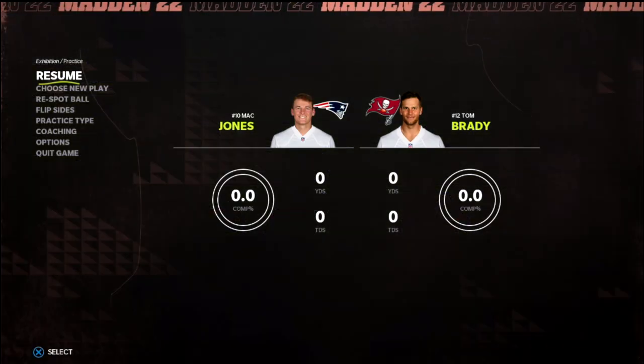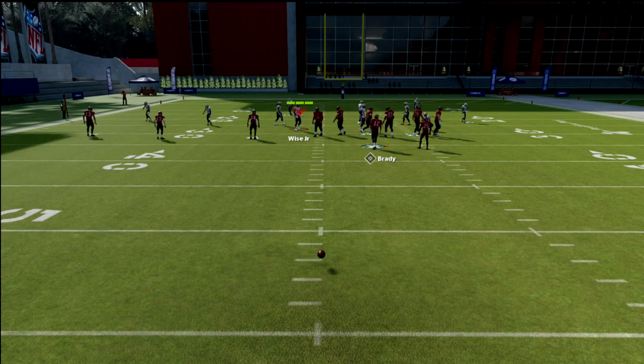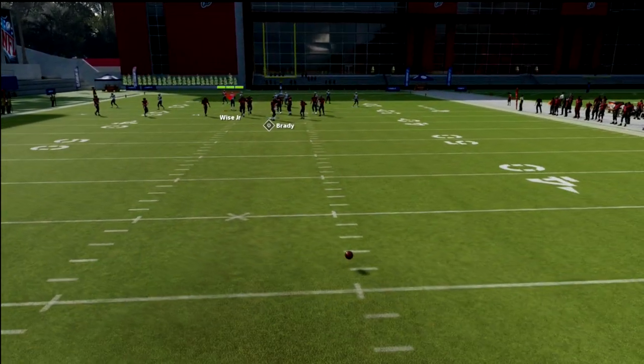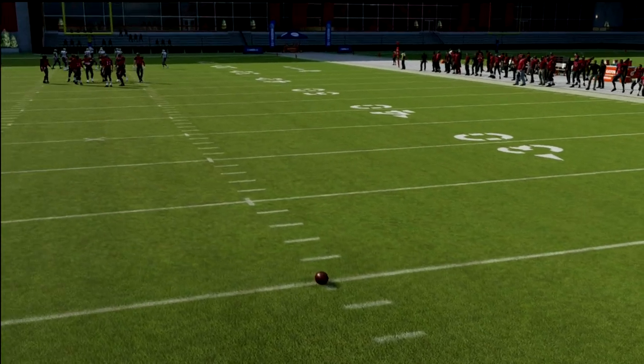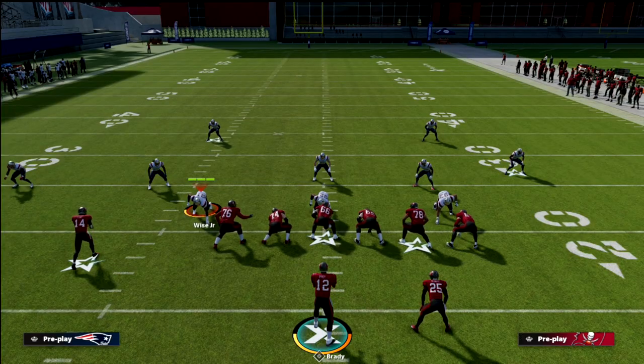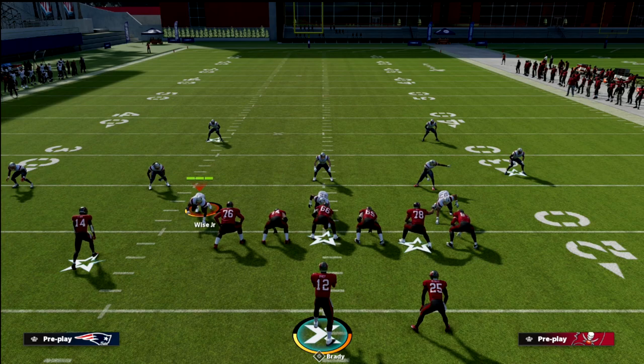I'm going to go ahead and move the ball. You can be on either hash for this — it's not a hash-dependent setup. I will say I do like the spacing of trips with the three receivers to the field. You can also have routes that work both short side and wide side, so this is going to work on both sides of the field.